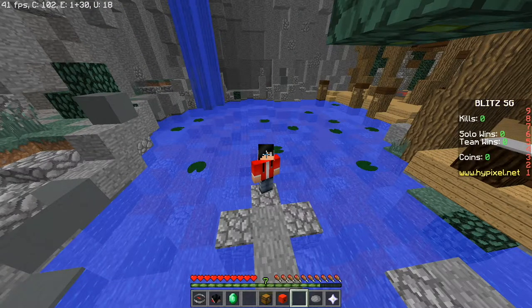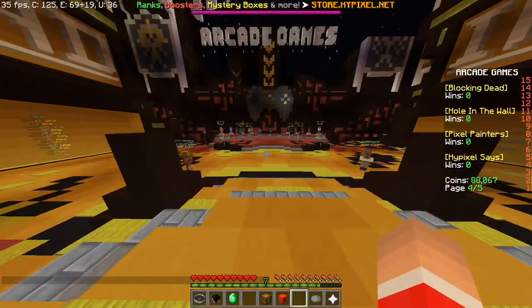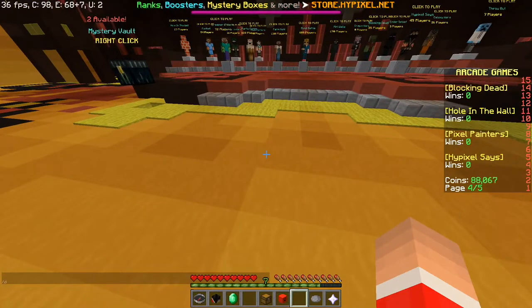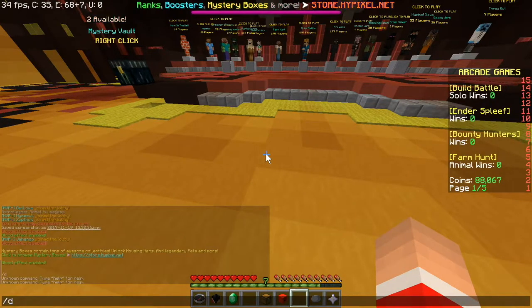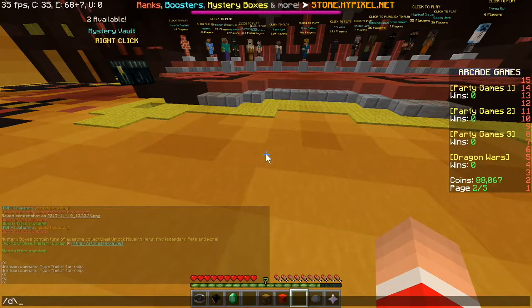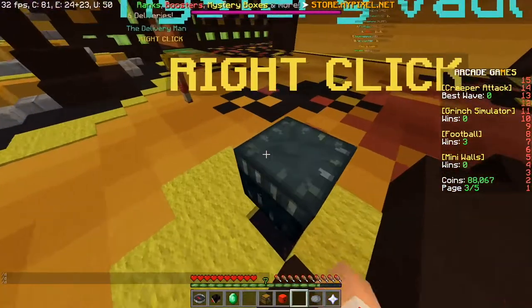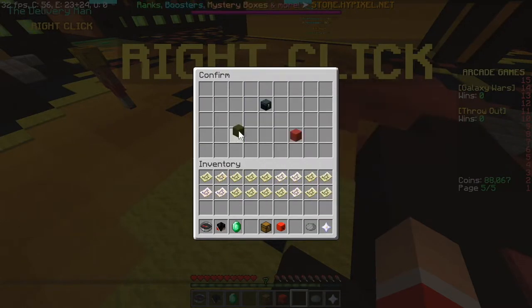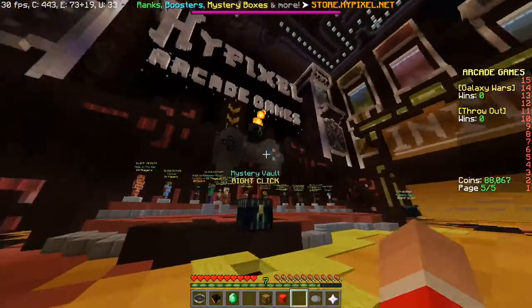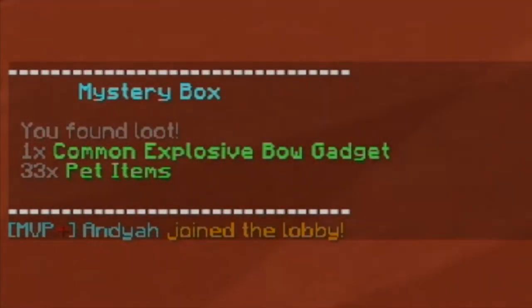For the next command you need to be in Arcade Games. What we want to do is type slash d. If you love slash d, this is your command. I tried to open a mystery box but it needs VIP rank — I'm default rank. I opened another one and got a common explosive bow gadget and 33 pet items.